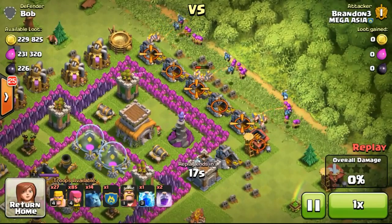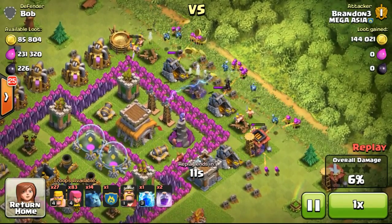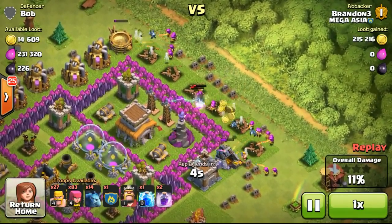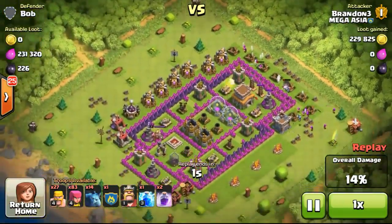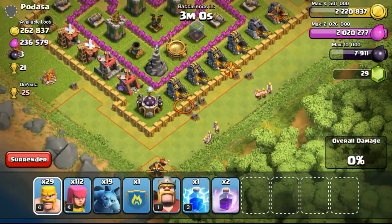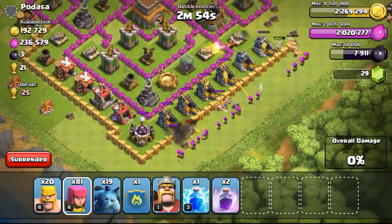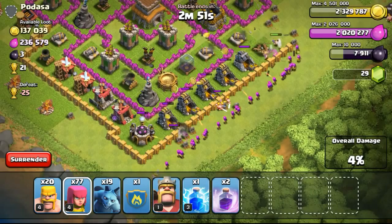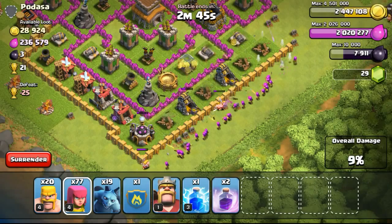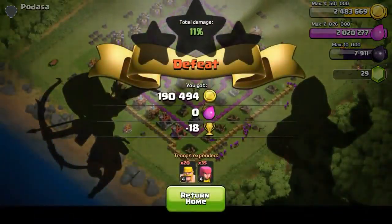I would say it's a good thing but also a bad thing. The good thing is we'll be able to find more bases at the same town hall level as us, so the loot penalty won't apply as much. I won't see a lot of Town Hall 5 or 6 appearing for me. But the bad thing is if you're going to trophy push, it's not ideal — you can only find higher town hall levels, and you're going to have a problem searching for those easy bases to attack.